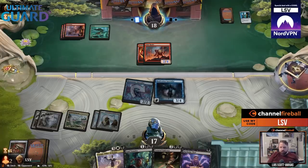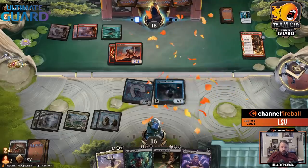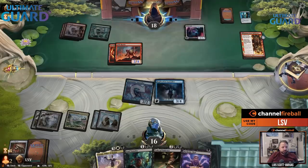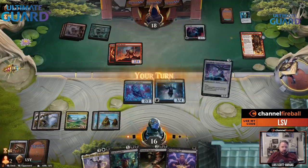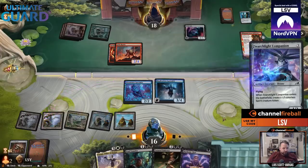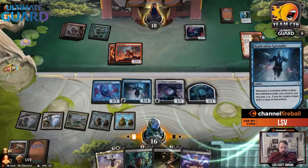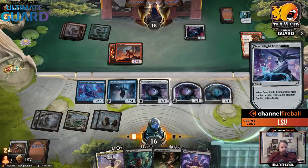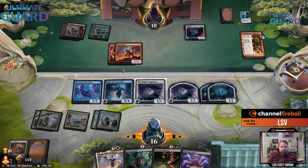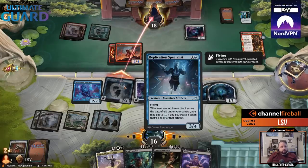Let's just attack, play Replication Specialist. I don't have an artifact — I really want to draw an artifact for this and the Kunai, but it's fine, I'll just wait. I probably will not be blocking here. Their hand is so perfect they didn't want to discard a card to draw a card. It's going to ping me for one, then next turn their next creature gets a plus-one counter, and then the turn after that's a 2-2 haste. Oh, they didn't attack first — they gave up value. That is incredibly good.